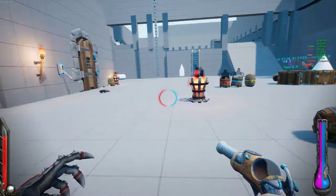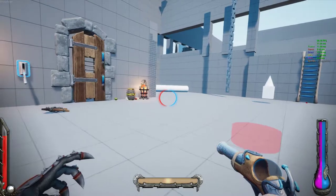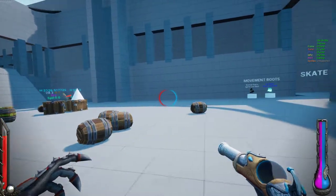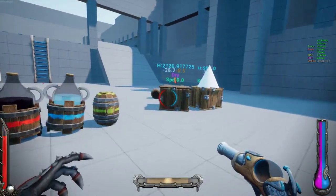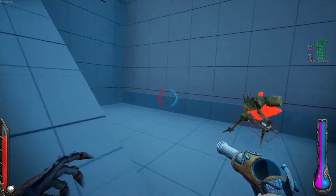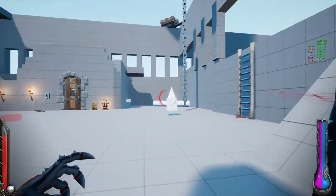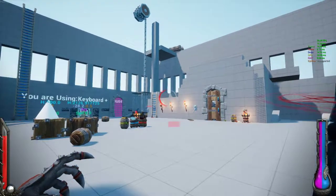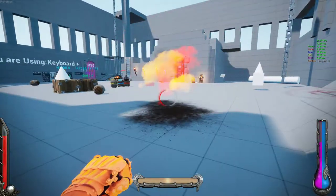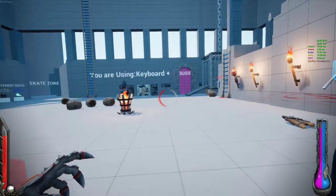I could see it happening that someone gets this kind of mixed up — where they're trying to dash left or right, but you have to kind of program your brain to let off the shift and then press the direction and then press shift. It's a little unnecessary maybe. Why did I just... why was there an explosion when I punched? Why — what is exploding? I thought that was just a normal punch.